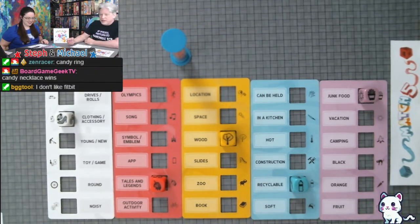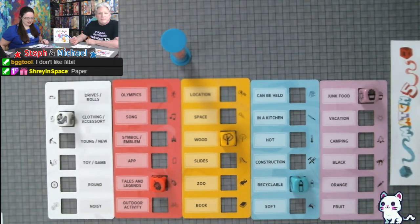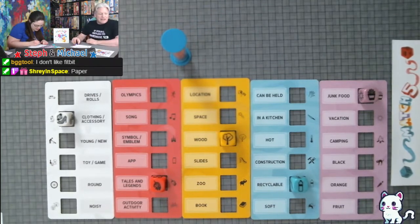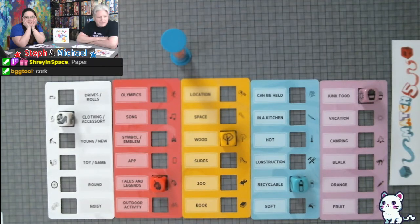Recyclable and wood — paper! That's really good. Shrey has paper — two points for Shrey and myself. Cork — cork, sure. I got nothing.